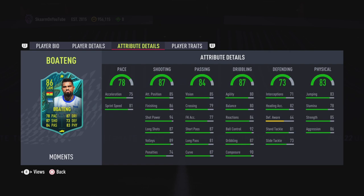Moving on to defending, not the greatest stats overall — his interceptions and defensive awareness are pretty poor, but he does have some great standing tackling and a decent slide tackling. For physicality, he has 83 jumping, 78 stamina, 85 strength, and 86 aggression. That stamina could definitely be an issue in midfield, but it still looks like a great card for a Bundesliga team.